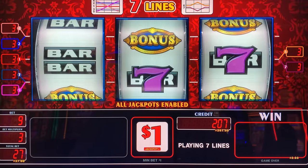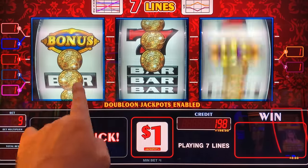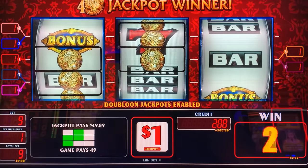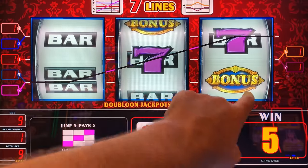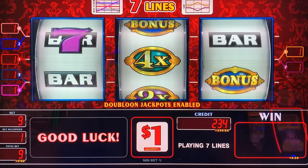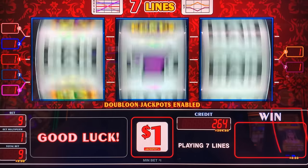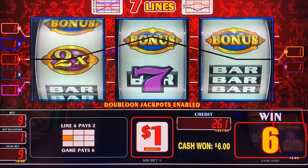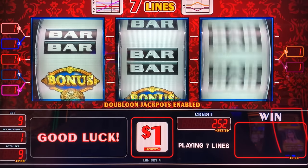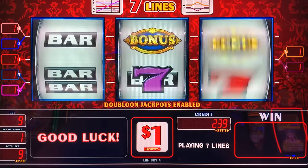Alright guys, I'm at the Palms. I got a $207 ticket in this Triple Double Jackpot Gold Doubloon thing — you guys know the drill. It's a seven-liner so it's seven bucks a spin. Let's get a jackpot. So it's like a quick-hit type deal — that one was $49 for four of them. The multipliers will multiply the bonus, so say you get ten times, then your win will be ten times. It's a little tricky because I still can't remember which two lines don't pay.